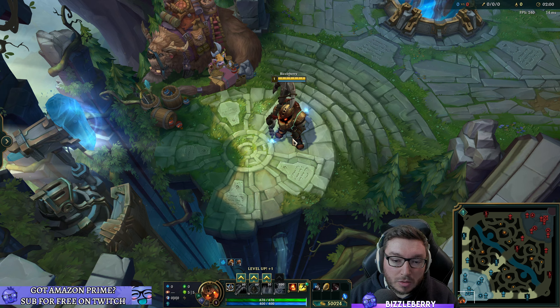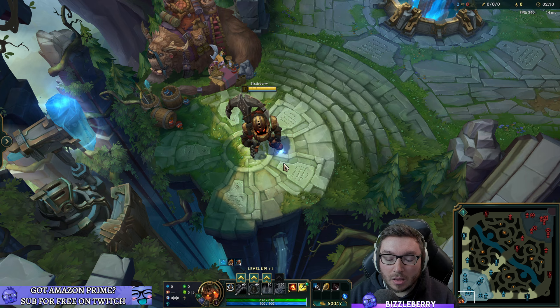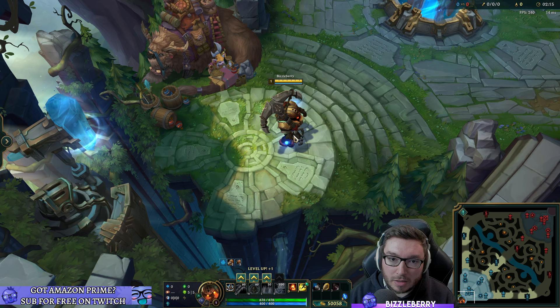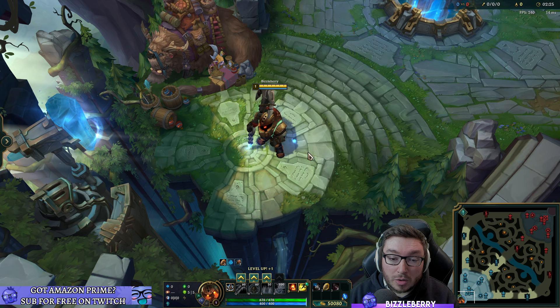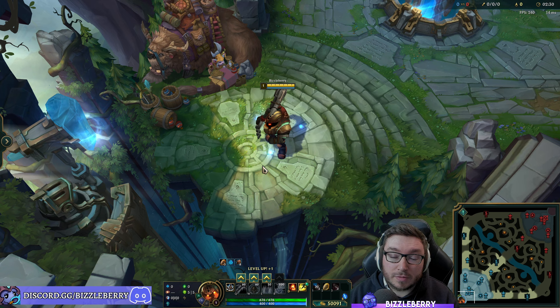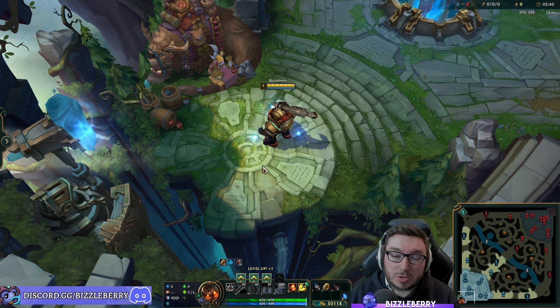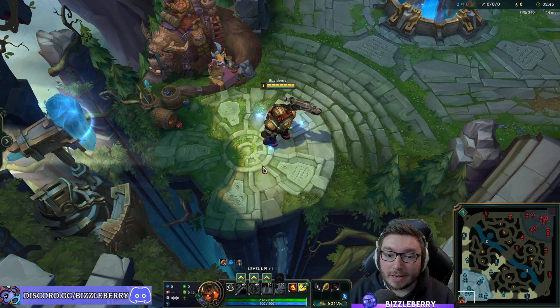A good general tip: don't use Relic Shield at all on the very first wave. Save it for the second wave — if you kill all six minions of the first wave plus three melee minions from the second wave, you hit level two. You can use two charges on those three melee minions to speed up that level two power spike, which is a pretty important early engage timing.